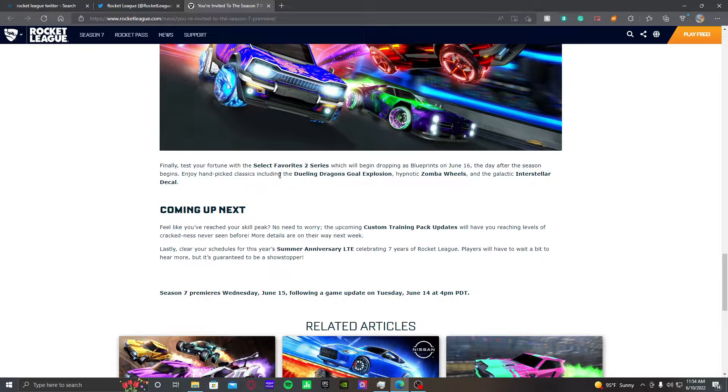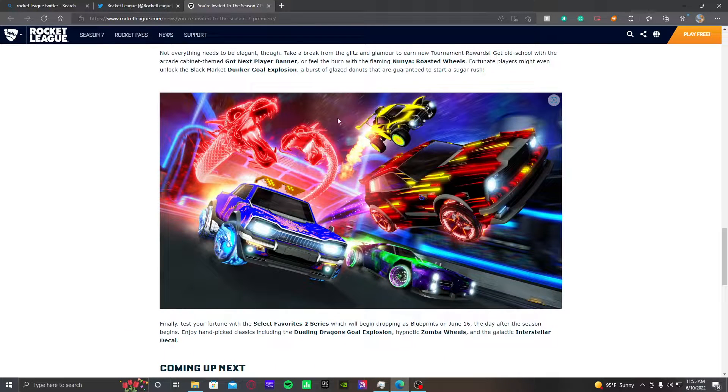Dueling Dragons, select favorite Season 2 items, will be dropping as blueprints on June 16th, the day after the season begins. That includes Dueling Dragons, Ambas, and Interstellar decal. I'm assuming that means you can get Dueling Dragons painted, because that's crimson, which is going to drop the prices for those a lot.